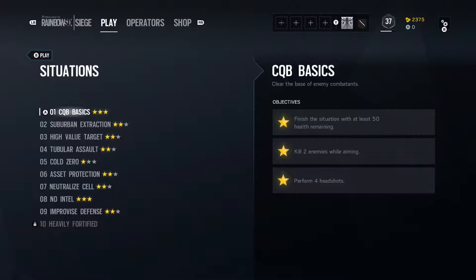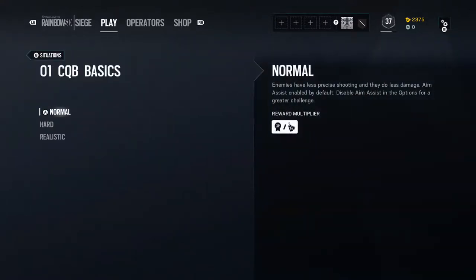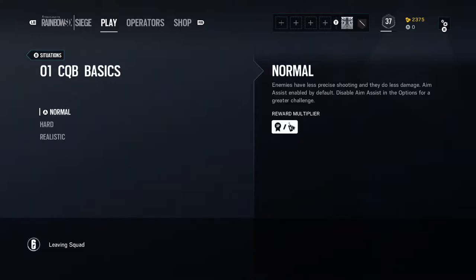Starting off with the first one, objectives: clear the base of enemy combatants. And as you can see, with each mission comes three starred objectives — these are extras that you can do. First one: finish the situation with at least 50% health remaining, so try not to get shot. Next one: kill two enemies while aiming. And the last one: perform four headshots. As long as you're accurate, it should be easy. So let's try this on Normal Difficulty, just to show you what the game is like.